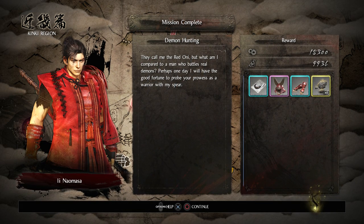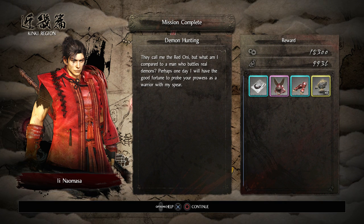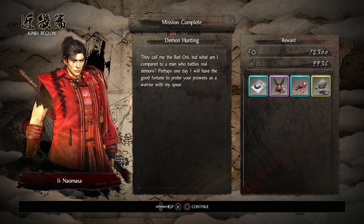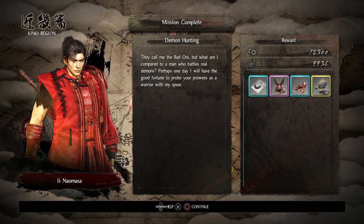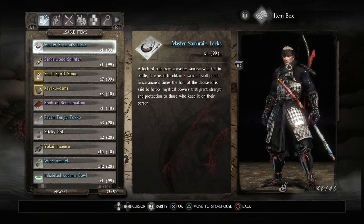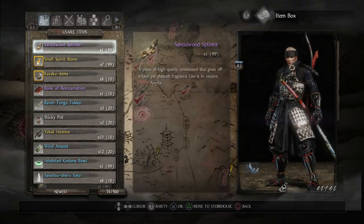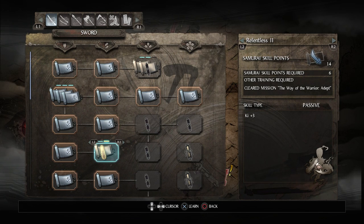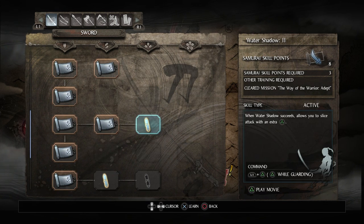Mission complete — Demon Hunting. 'They call me the Red Oni, but what am I compared to a man who battles real demons? Perhaps one day I will have the good fortune to probe your prowess as a warrior with my spear.' Let's use those Master Samurai's locks — that's up to 14 samurai skill points. Let's get Relentless 2, get myself 3 more ki. That'll help, and that's probably all I want.